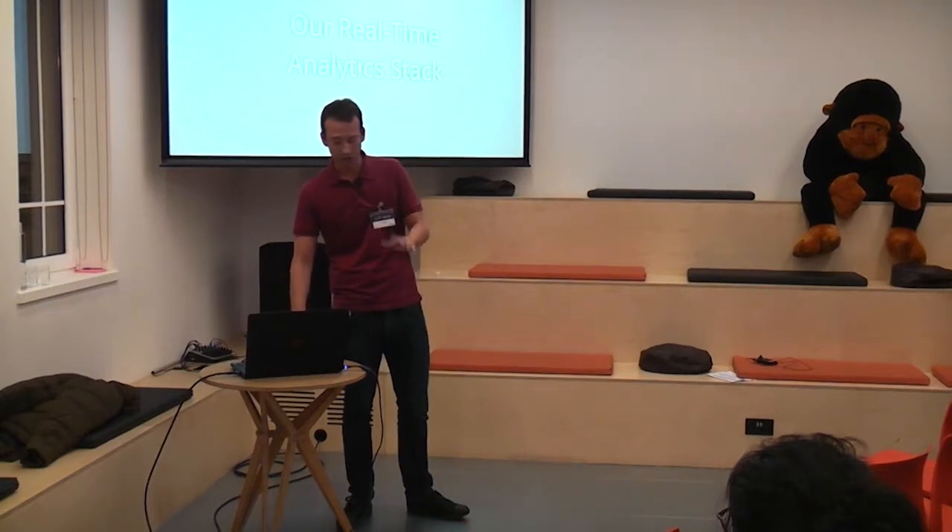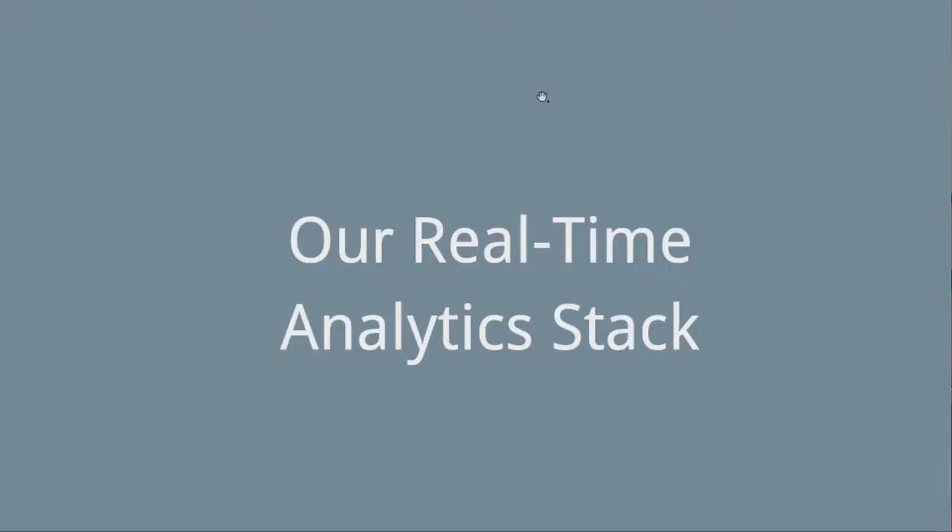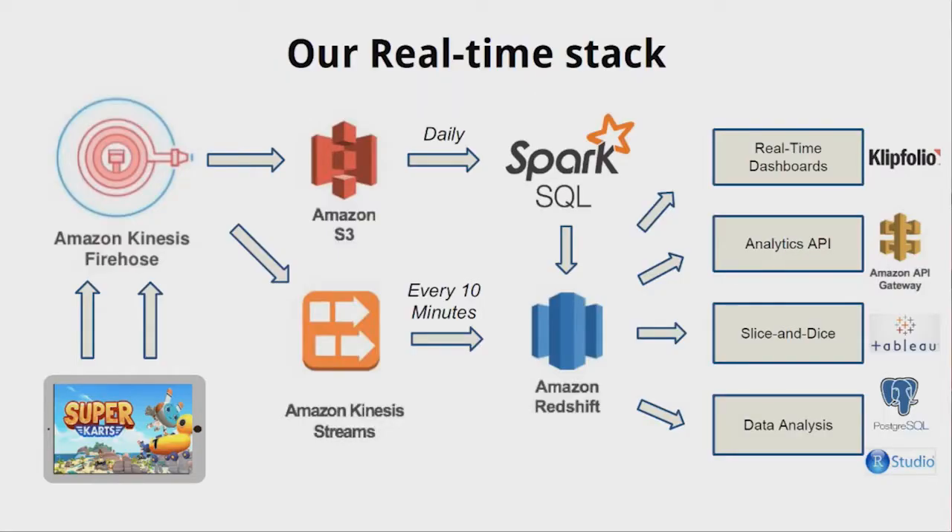I'm going to kick off by briefly talking through our stack. We're moving towards a more Amazon-based stack. We're using Amazon Kinesis Firehose for event collection, feeding that into Amazon S3. While those events are being collected, we've also got Amazon Kinesis Analytics querying the stream live, aggregating the data and feeding it into Redshift — that's running about every 10 minutes. We've also got a daily batch running off the data in S3 via Spark, also going into Redshift. That big SQL database powers lots of different things: Tableau for slicing and dicing, data analysis with SQL, R Studio, Python, and that kind of stuff. We've also got an API gateway, real-time dashboards, and we're using this thing called Litfolio. It's very cheap — cheap as chips. It'll be quite exciting to see how that holds up for launch.